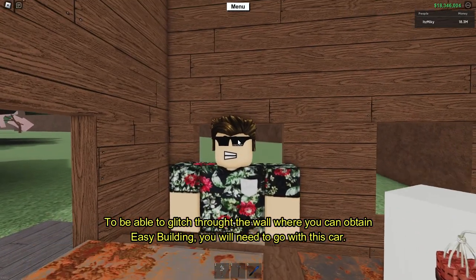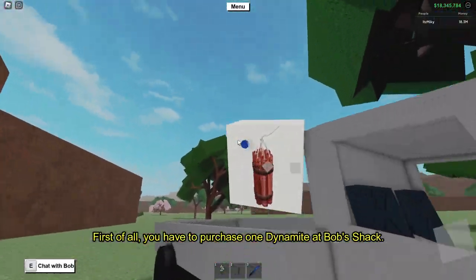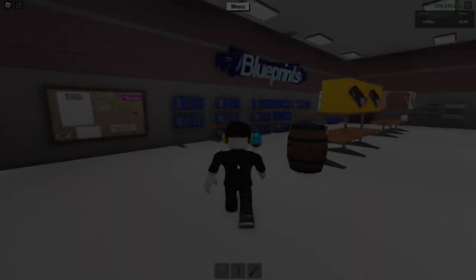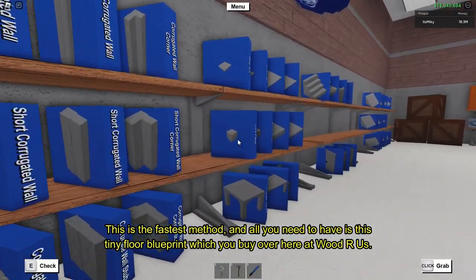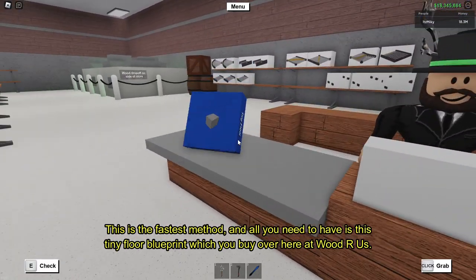To be able to glitch through the wall where you can obtain easy building, you will need to go with this car. First of all, you have to purchase one dynamite at Bob's Shack. This is the fastest method and all you need to have is this tiny floor blueprint, which you can buy over here at Wood R Us.